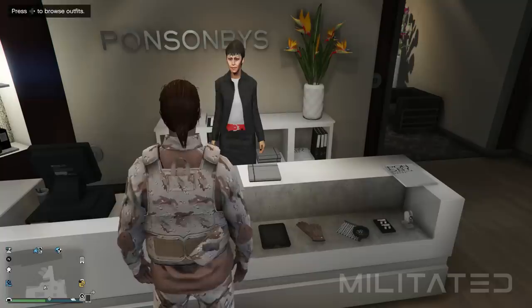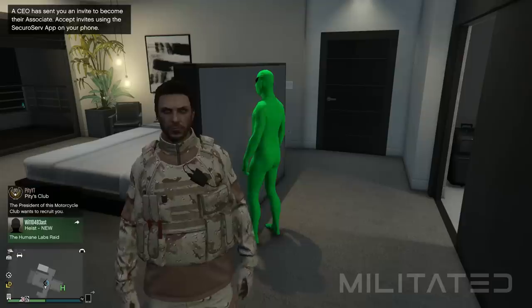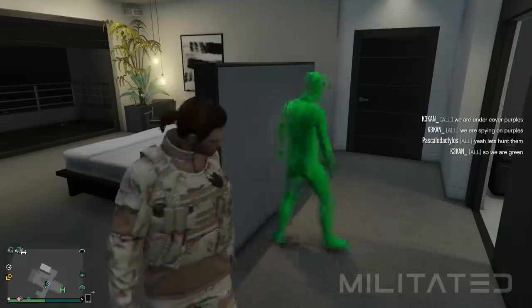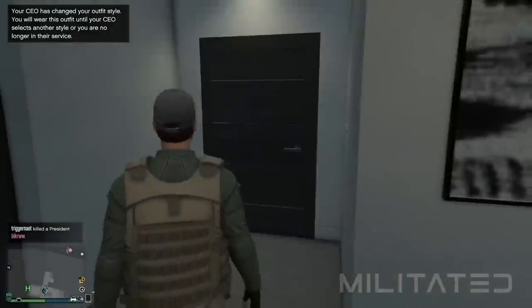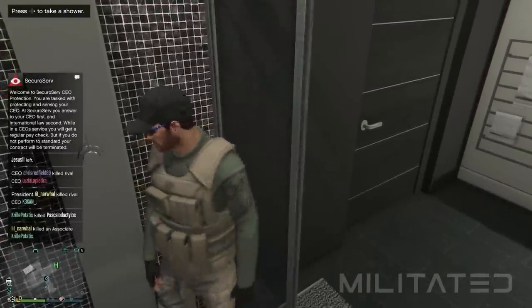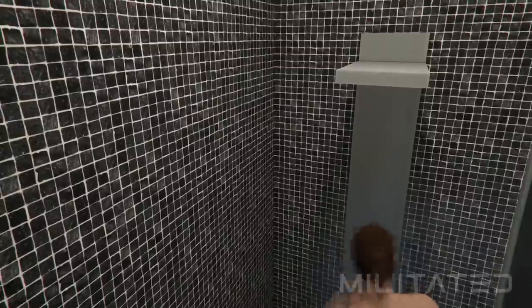We're then ready to move on to the next step which is acquiring the CEO vest outfit. You are going to need either a friend or someone that you can communicate vocally with. Bring your friend to your penthouse apartment. When you're both there, get your friend to invite you to their CEO organisation. The CEO or VIP then needs to start switching through the outfits until you get the one with the tan vest. Now you need to go into the bathroom and walk into the shower while your CEO stands outside. The timing is very important — as soon as you start showering the CEO needs to dismiss you from their organisation. Assuming you both timed that correctly you should still be wearing the associate outfit.